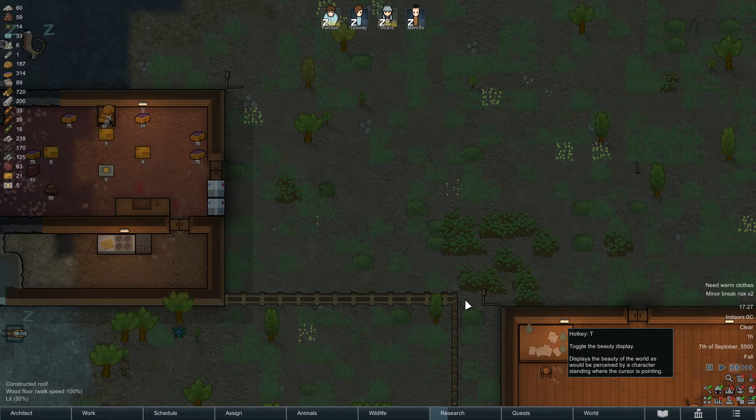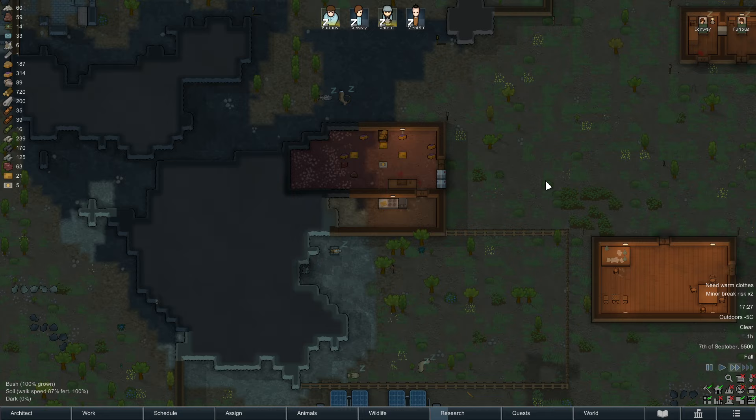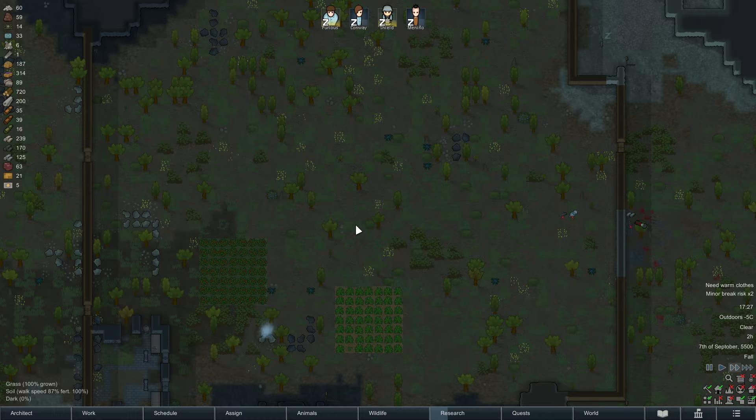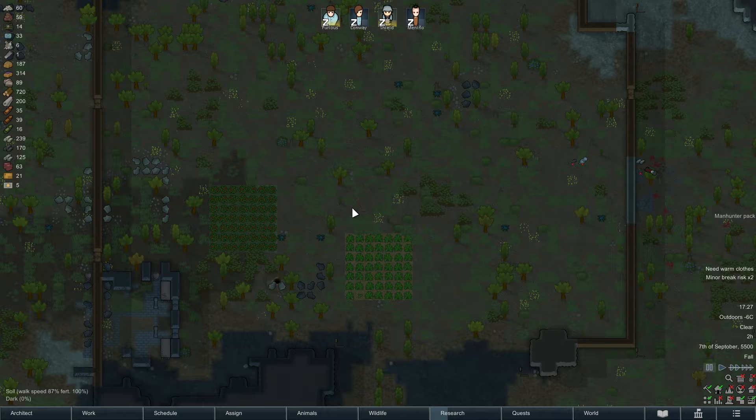Items littered on the ground are considered ugly, whereas shelves are less ugly. Your colonists have a beauty need bar, and the more beautiful your colony grows, the happier they are. This obviously works the other way around as well.